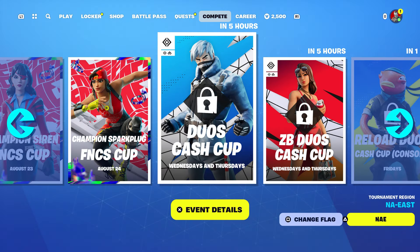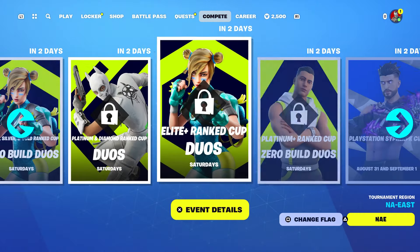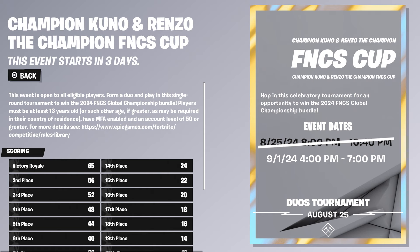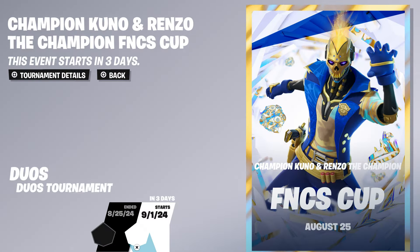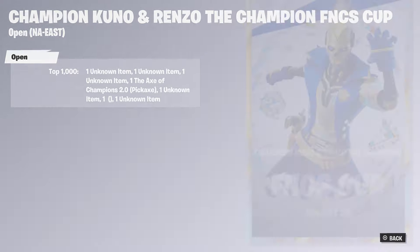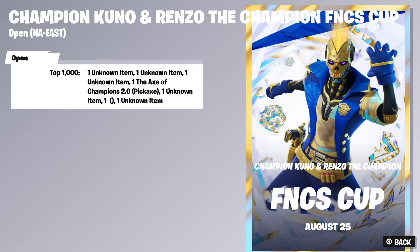I'm not even level 50 either, so I now have a chance to participate. You also need to have 2FA — two-factor authorization. As for the rewards: you get two skins, a backbling, the Axe Pickaxe — and yes, you can get the Axe Pickaxe 2.0 — a lobby track, and a banner or spray. Being in the top 1000 will get you all of that.